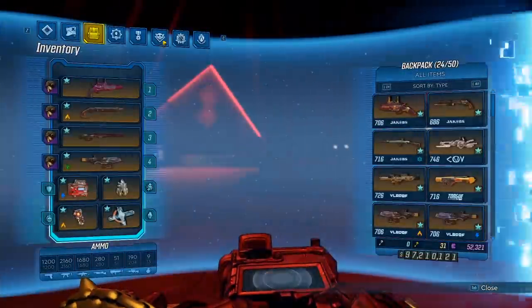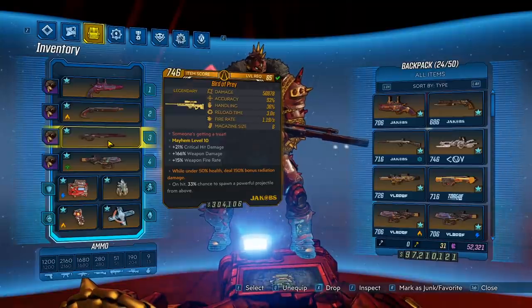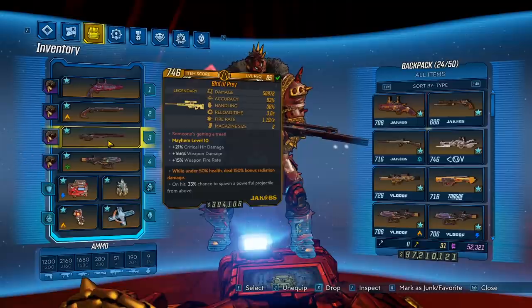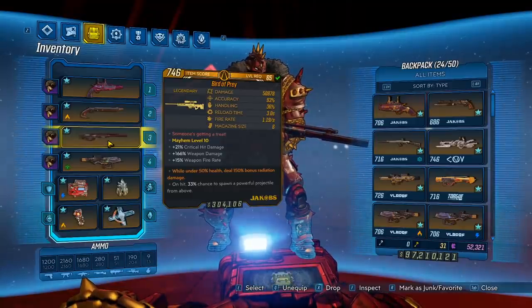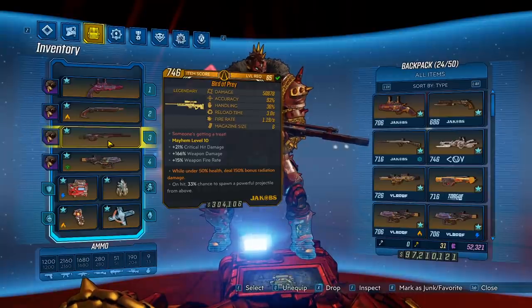Final thoughts on the Bird of Prey: for mobbing it's not too bad, and for bossing it is sad. If I wasn't doing mayhem levels this thing would actually be pretty awesome, but for max difficulty it is fairly average. This gun just seems like a dumbed-down version of the Unseen Threat, and honestly for it being such a grind to get through the vault card, I think it should do a little bit more damage. Overall it's okay, but you do have some better options out there. If you're a Jacobs fan, I would say pick it up and give it a try — it's still a lot of fun to mess with.